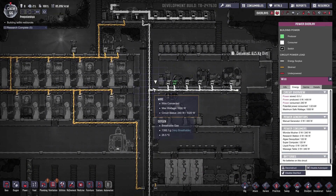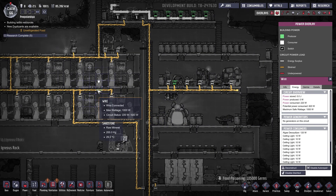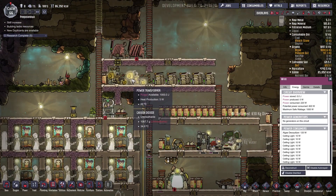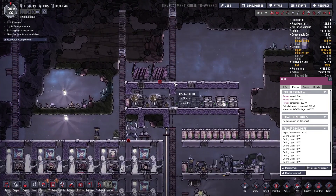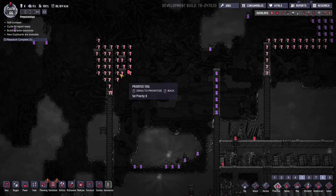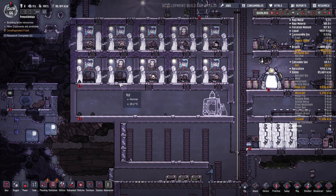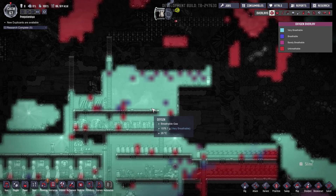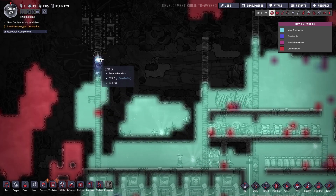How are we on power lines? Energy potential, power consumed is 1.2 kilowatts — we are good. The generator is at 820 so we should be fine. I may need another one but we'll see. We have space for two more dupes. Oxygen is good — actually building up here more than I'd like, but it is what it is.